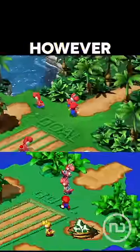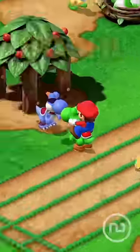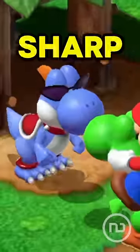On the Nintendo Switch version, however, Yoshi's Island is perfectly represented with its eggs, braces, and of course Boshi, who has got some big sharp claws for feet.